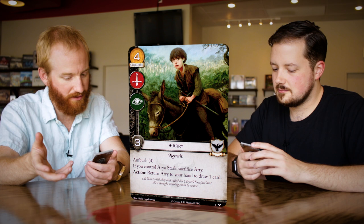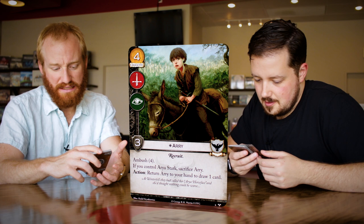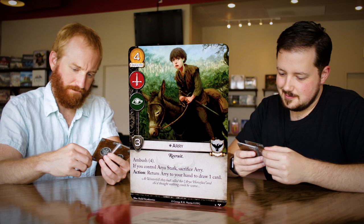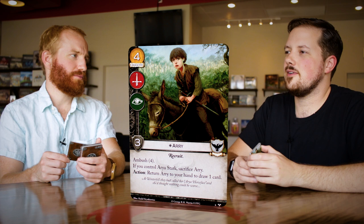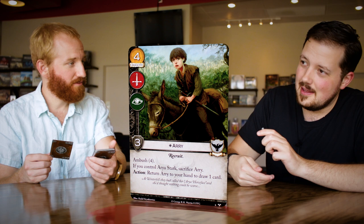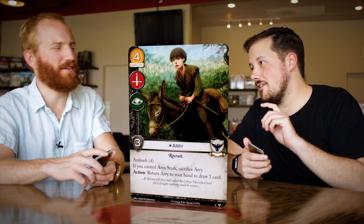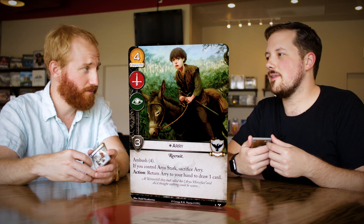Ambush is a powerful effect. Bringing in a character with two good icons for four gold — three strength for four gold ambush isn't blowing me away. But with the Old Bear Mormont who can put Night's Watch characters into play, there's a potential interaction: put a character in, put it out to draw a card. Same with the Ravens that bounce to draw cards. Seems like the Night's Watch are leaning into a bouncy-for-benefit theme. Though attachments go back to hand when you bounce, so you don't want to attach a lot of stuff to her.